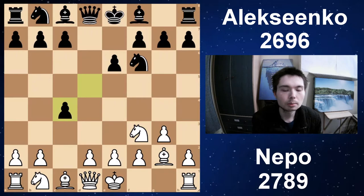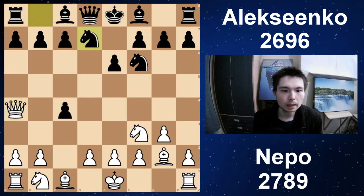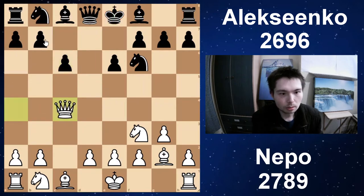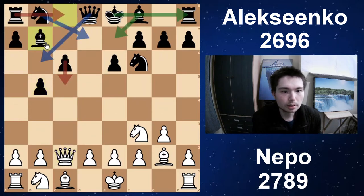White chooses to immediately grab the pawn back with Queen A4 check. After Black deals with the check, White is going to pick up the pawn. Black chooses to block with the Knight and Queen takes C4. I just want to show you a cool way to block is C6, because after Queen takes C4, Black can now play B5, attacking the Queen. The Queen goes back and now Bishop B7. We've got a lot of options for Black — this is just a totally different way to play. When you watch my videos, I'm going to make suggestions so you can apply them in your own games.